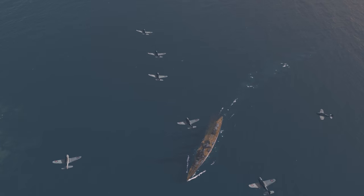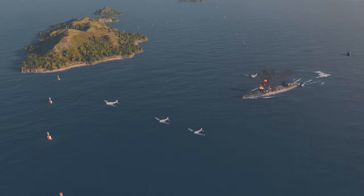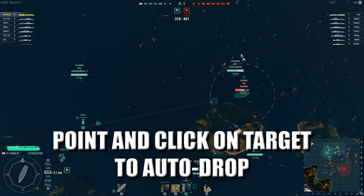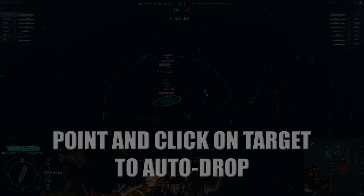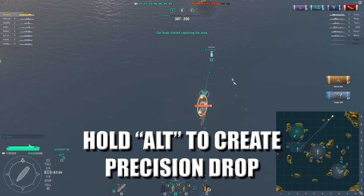Bombers dive bomb enemy ships and can cause massive damage through fire. You can auto-drop on ships, which is easy enough — a simple point and click. Or you can try a manual drop by holding Alt. This, as with strafing, is trickier to learn, but the damage you can cause is amplified.